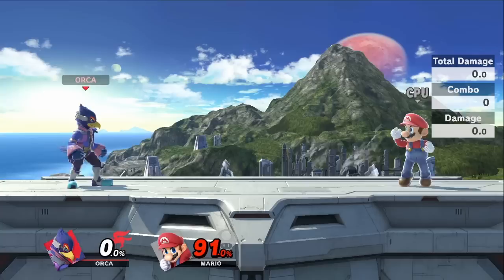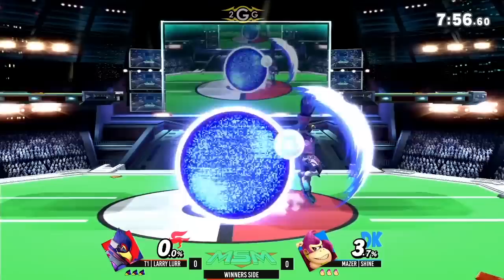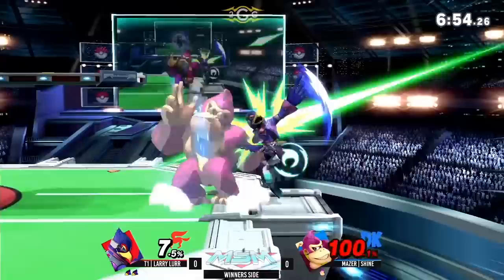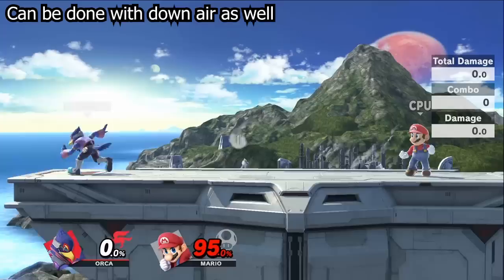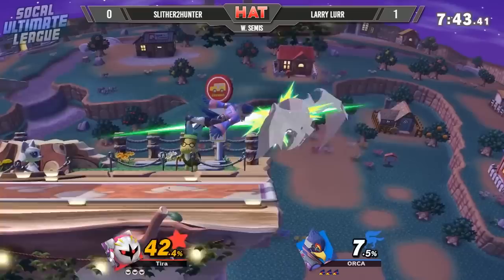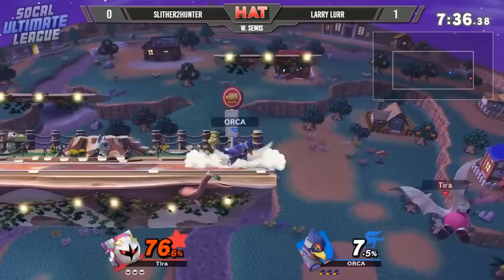In terms of edge guarding with Falco, your two important tools are going to be his lasers and forward air. If your opponent is far away from you off stage, you want to try and snipe their jump with a laser or at the very least kill their horizontal drift. If they're closer, gauge where you think they will drift to and go off stage and forward air them. You can run off stage and do an immediate forward air, then double jump and directional air dodge up to make it back. This makes it more difficult for your edge guard to be reversed because you don't have to use your laggy up B. If your opponent is recovering high, depending on their percent, I'd recommend going for a back air or up air to take their stock if possible. If it's not, try to send them back off stage or put them in a juggle situation.